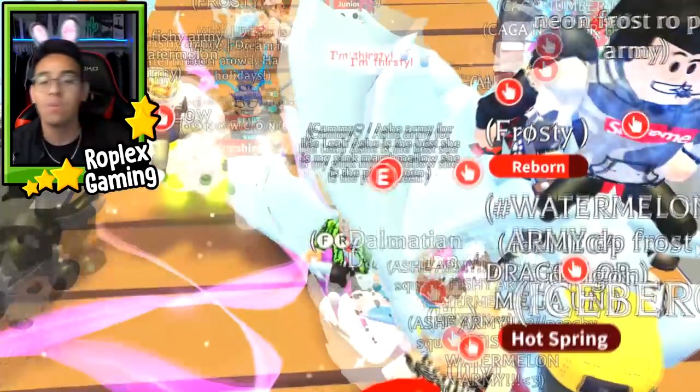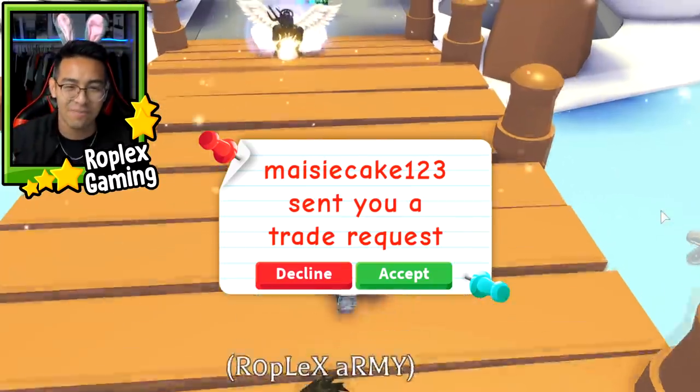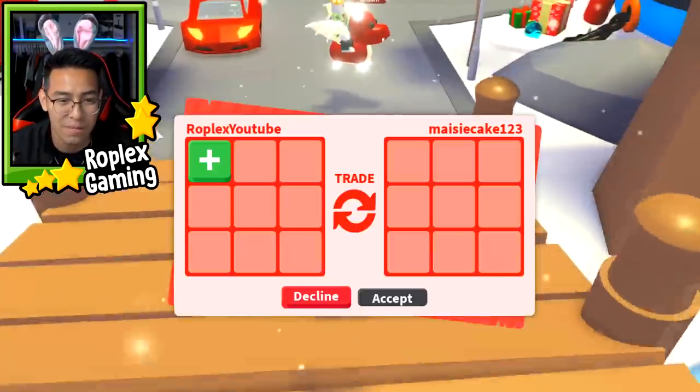And now we are moving on to the blue dog. I always have my notebook here just so I know what pet is next. You can barely see it — so if you see me looking off in the distance, that's what I'm looking at. I have a notebook with what pets I have to trade away.